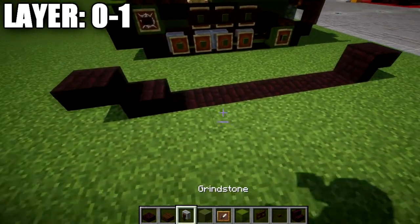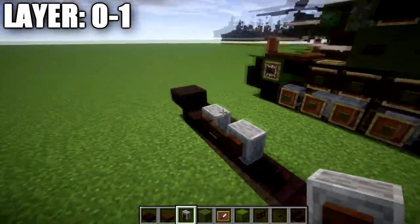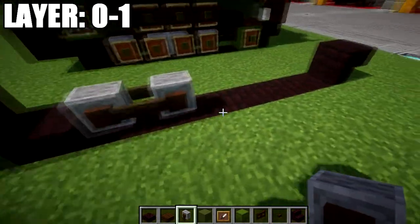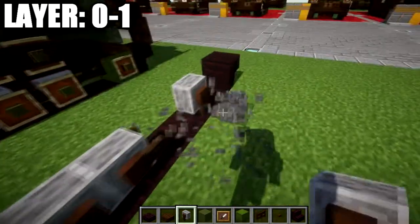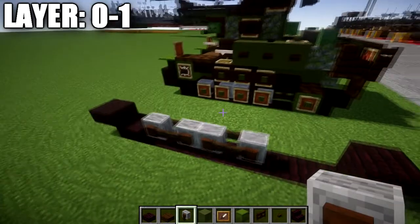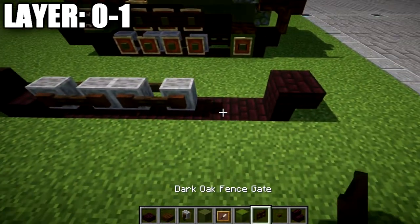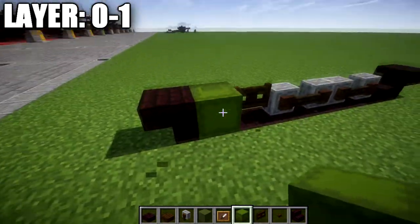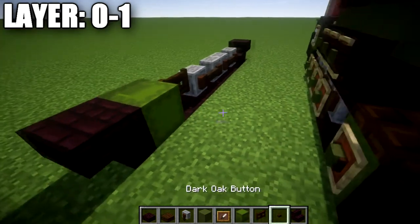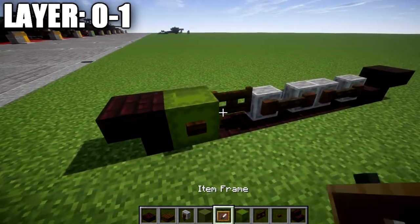We're going to place down a nether brick upside-down stair on the end like this. For the road wheels themselves, real simple — we're going to place down a grindstone facing this direction, then a second grindstone coming off it. We then do the same thing again with two more grindstones for your road wheels on the tracks. Then we're going to place down a dark oak wood fence gate followed by a shulker box on its side with the top facing out to the side, and a dark oak wood button on the shulker box.